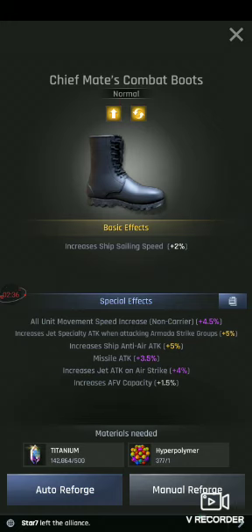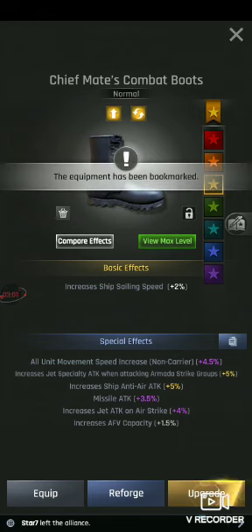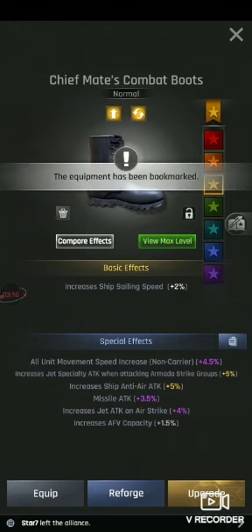There you go guys — it increases Jet Special Attack when attacking Armada Strike Groups. You can exit out and now you can either equip it, or just let it sit there, or you can mark it by hitting the Star. It comes up with colors — gold, orange, blue, or purple — whatever color you want to put it so that it reminds you to group all your equipment together.